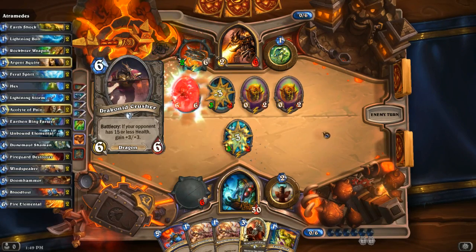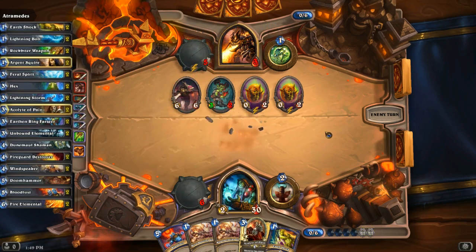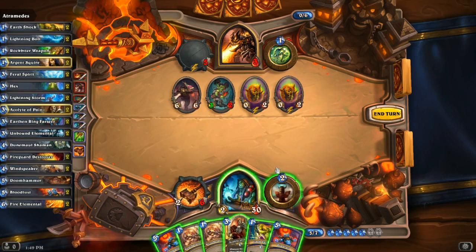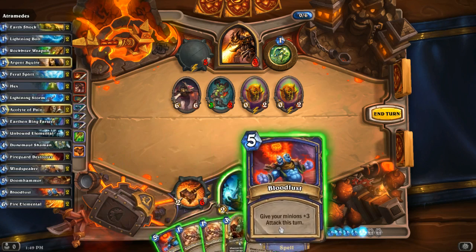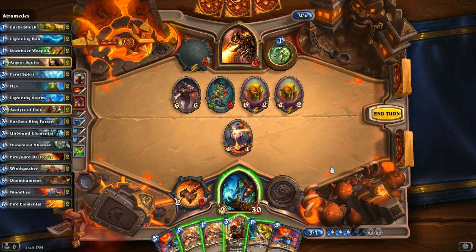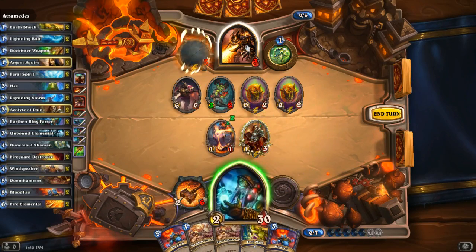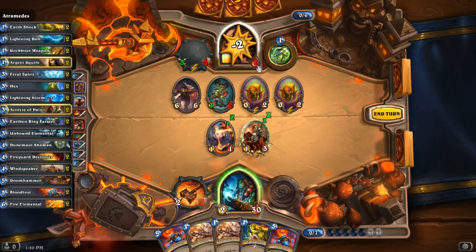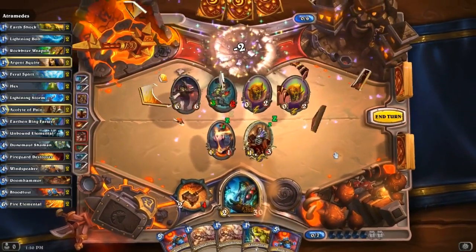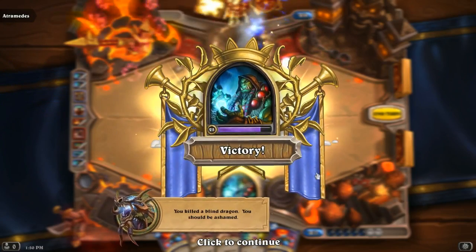I could kill him with just a Doomhammer. I didn't even realize I still had my first Bloodlust. I put out the Acolyte of Pain and I can already win — I didn't realize his health was that low. I thought I was two turns away from winning, not one. That was sadly easy — you killed a blind dragon, you should be ashamed.